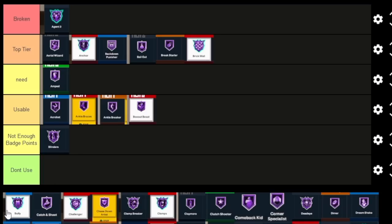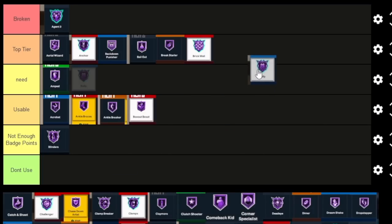Bully — I'm gonna drop a video going over this badge and Clamp Breaker and how broken that combination is. But Bully on its own is really really overrated, to be honest. It's still good, but you're not gonna get the max potential unless you pair it with the right driving dunk, driving layup, and Clamp Breaker. You're gonna get good animations but depending on what you're going against, it won't even really do anything because some people just have enough strength. I'm still putting it Top Tier though.